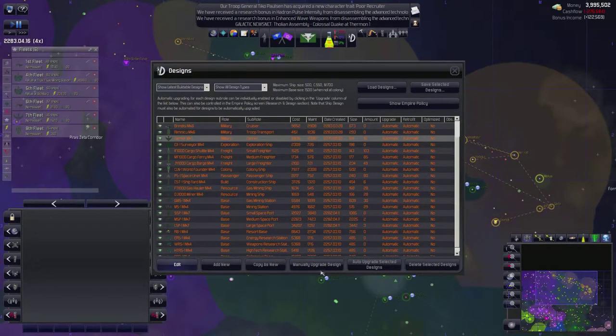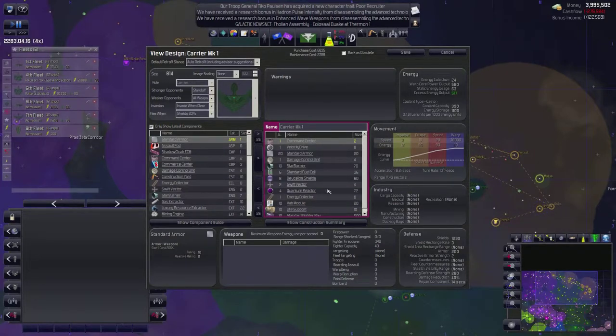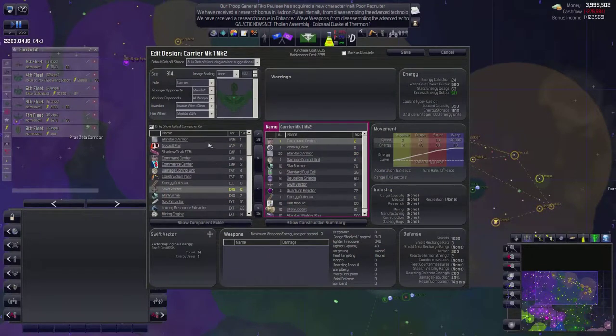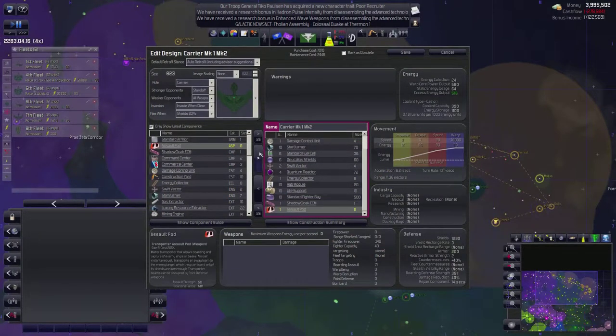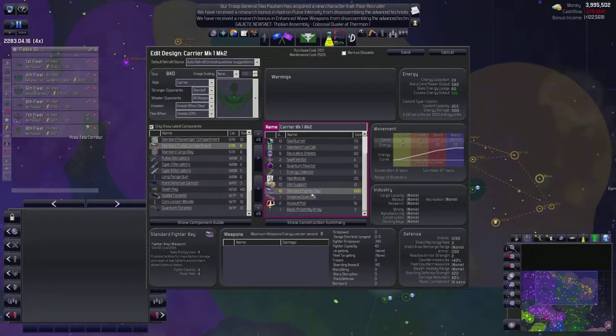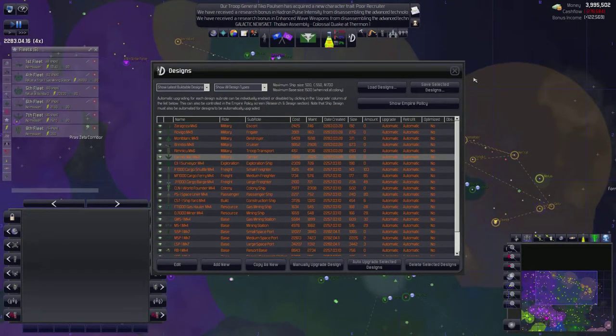And then finally, our carrier. Nothing changed on this design - you can still go 11.43 sectors. I want to give you the shadow cloak, and I'm actually going to give you a pair of assault pods as well. I want to give you a basic prox array. I want to give you a fuel cell so you can go a little bit further. Do you have point defense cannons? No, you don't. Everybody should have at least five point defense cannons, so I'm going to have to edit those back in. But I'm not going to bore you guys with that.